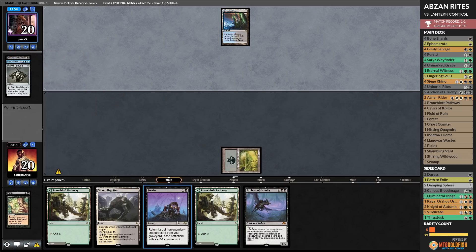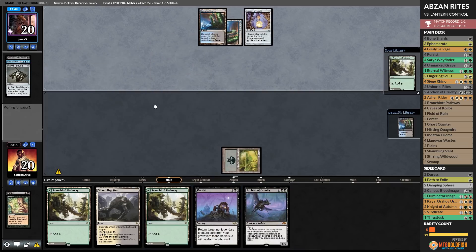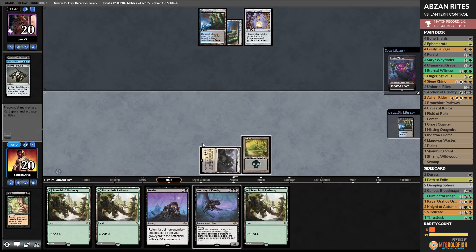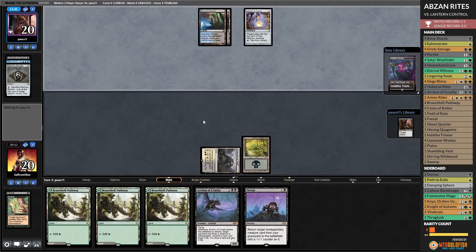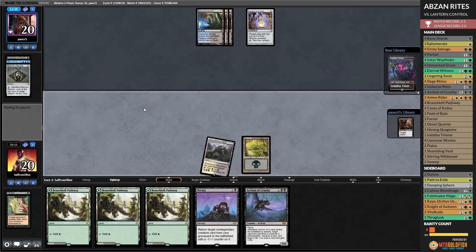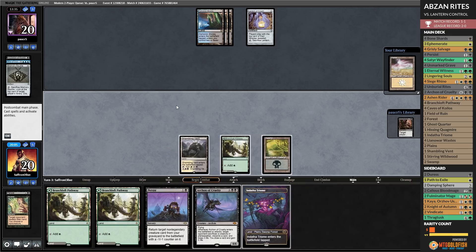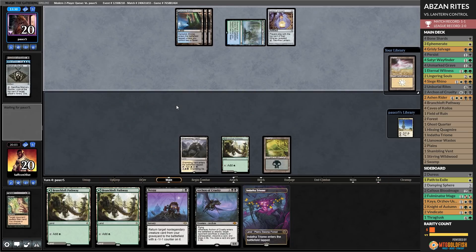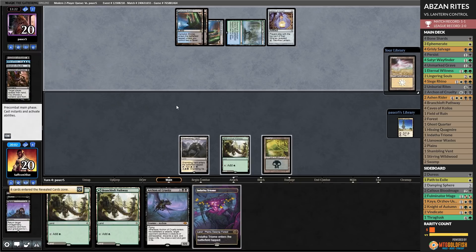Grizzly Salvage, Satyr Wayfinder, Unmarked Grave — something like that. Lantern — top cards are more lands. Opponent passes. We play Shambling Fence, go. More lands is not what we were hoping for. Opponent is going to find an Inquisition next turn, plays a land, passes. More lands on top. Pathway on green, pass the turn. Opponent draws an Inquisition, plays a tap land — I assume the Inquisition takes Persist. There goes our reanimation — opponent passes. We draw more lands. Lingering Souls is sweet — land. Shambling hits you for two. Drawing another land.